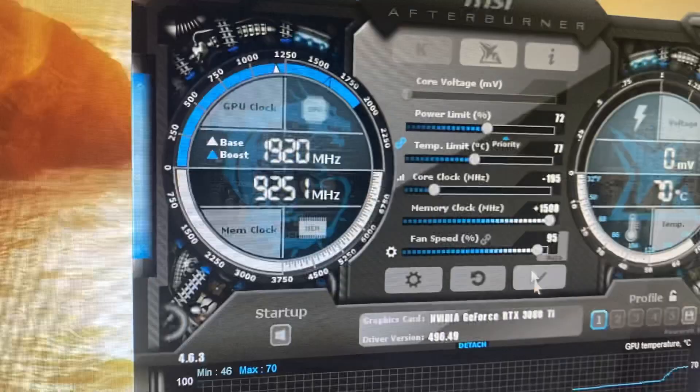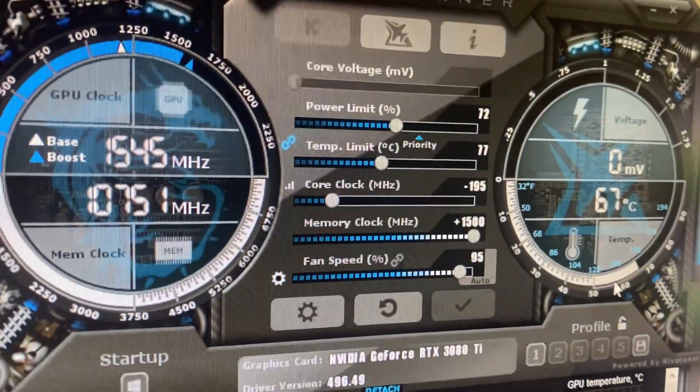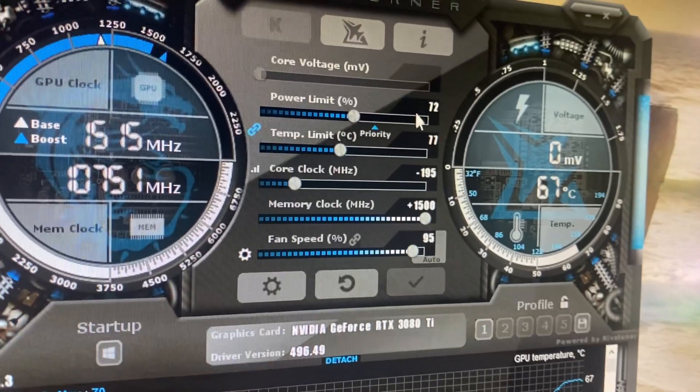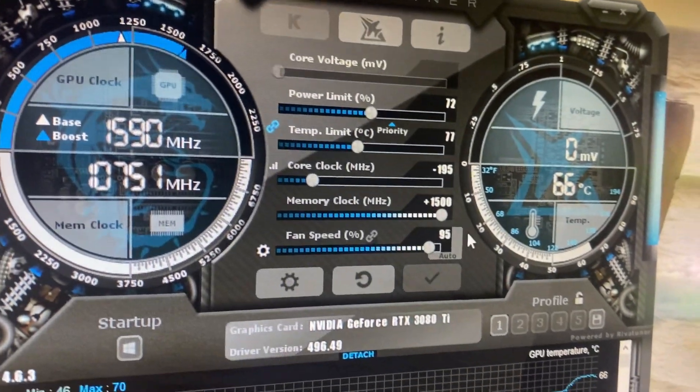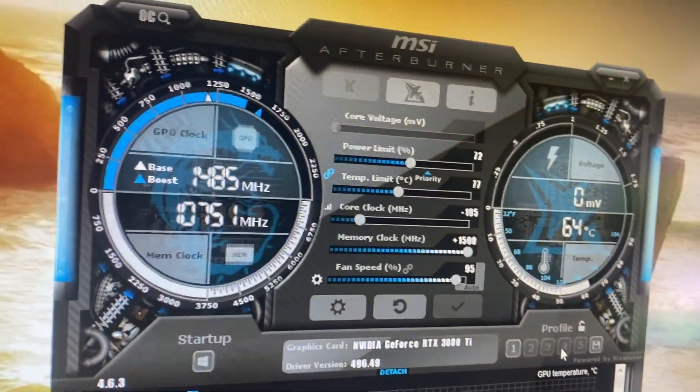My settings I've been playing around with: I have 72 power limit with a negative 195 on the core clock and a 1500 memory clock. And then just cranking my fans to try and keep that temp down.